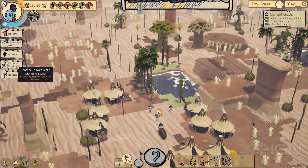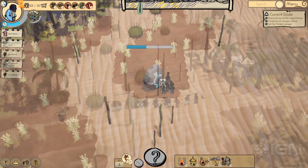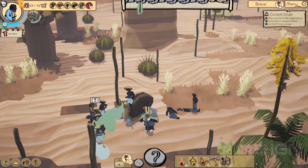An enemy thinker has started praying at a stone. This is a good chance to attack him while he's vulnerable. Although his warriors are formidable, they're no match for our snails.